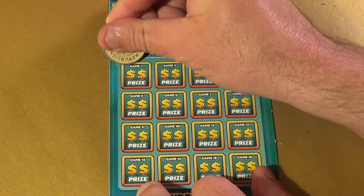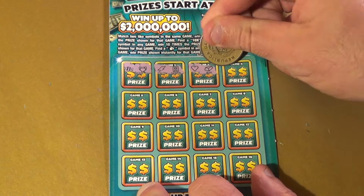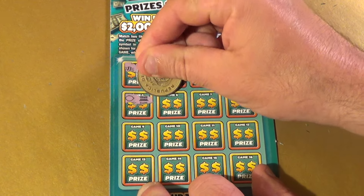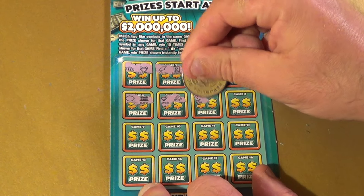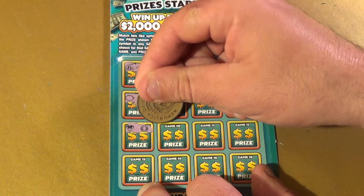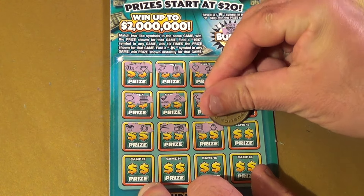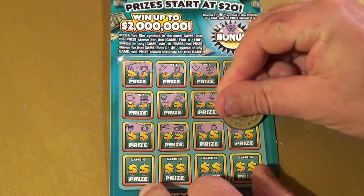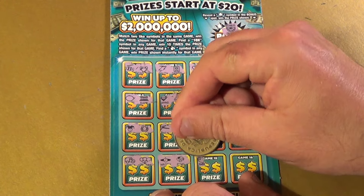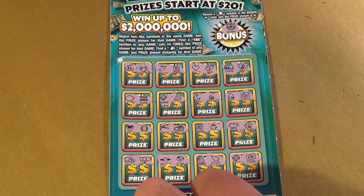Do we have a star symbol here? No. Alright, here we have candy, trophy, lightning bolt, cashier, heart, gold bar, coins, vault, lemon, bank, diamond, melon, moon, avocado, bell, check, joker, horseshoe, pickaxe, wallet, register, pot of gold, piggy bank, clover, armor car, balloons, watch, ring, strawberry, pear, gem, and ATM card. And that's a losey-woozy.